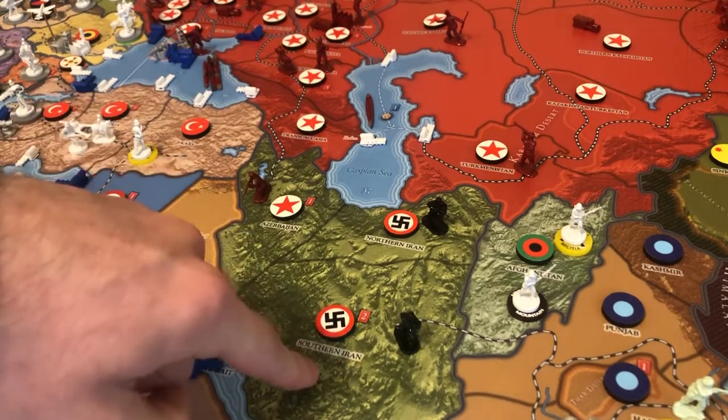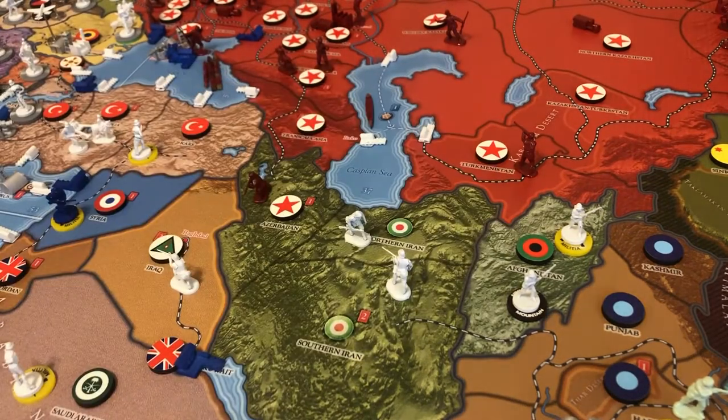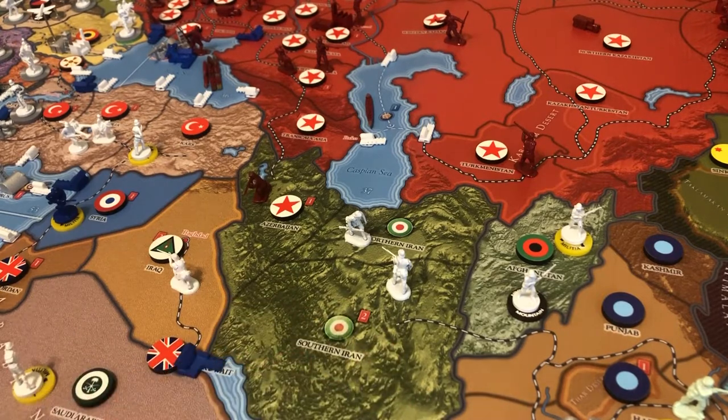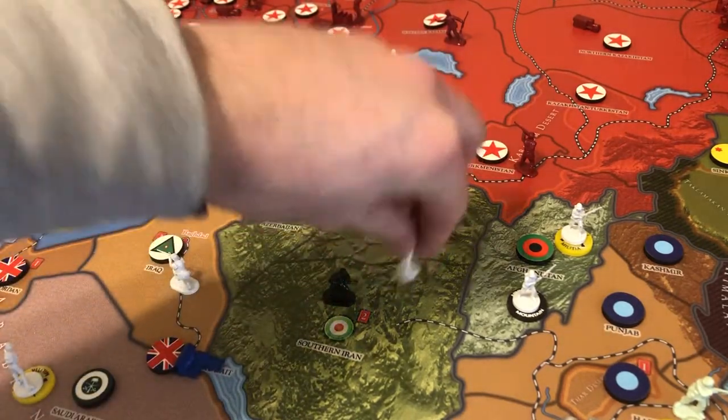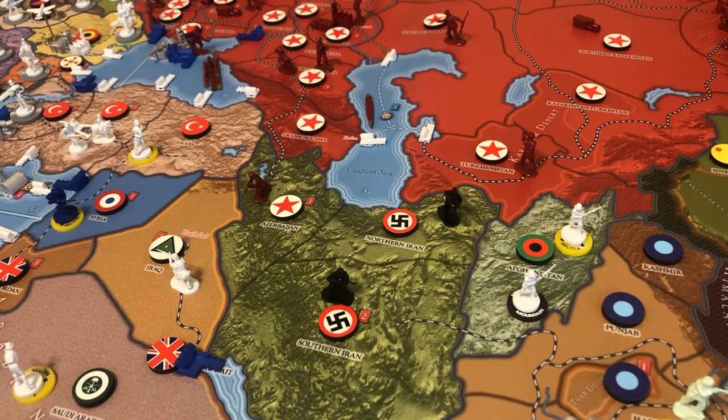You can build militia there — two militia in southern Iran and one in northern Iran — but that's about the only way to reinforce it. Quick reiteration: Russia attacks Iran, but Russia is not at war with Iran's controlling power, Germany. Until Russia and Germany are at war, Iran is a controlled minor of Germany. Germany controls Iranian units on their turn and does a recruitment roll at the end of their turn. Once Germany is fully at war with Russia, these territories become German. That's the difference between a controlled minor and an aligned territory.